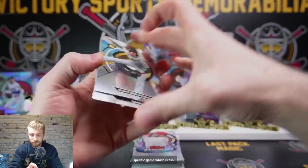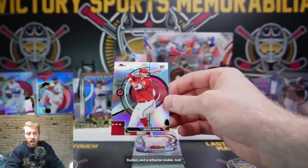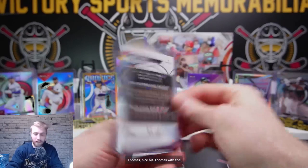Fujinami, Oakland rookie. Waldachuk, A's. Garrett Cole base. Byron Buxton. And our refractor rookie — Josh Young, Texas Rangers. That's a nice one as well. Josh Young, Texas — who's that going out to? Thomas. Nice hit — Thomas with the Young.